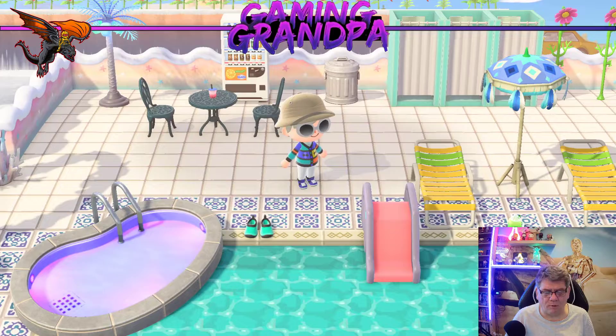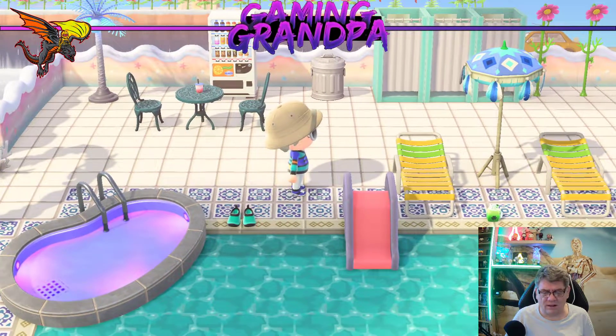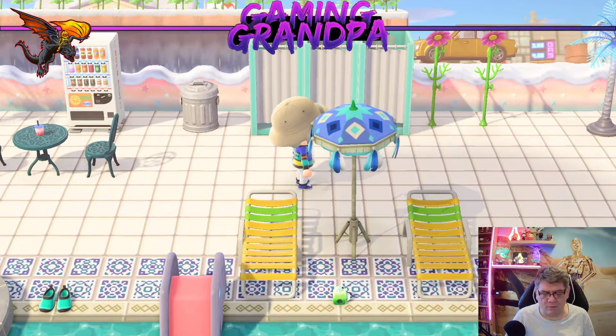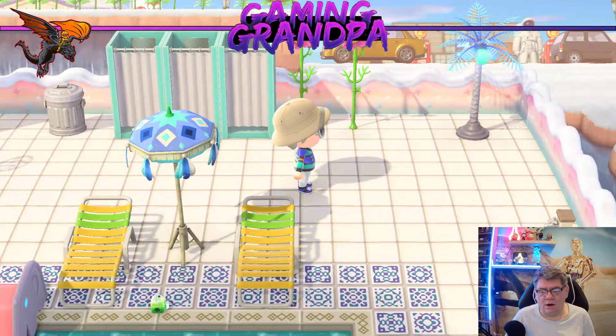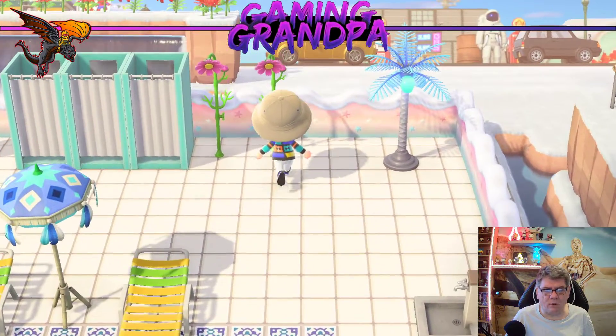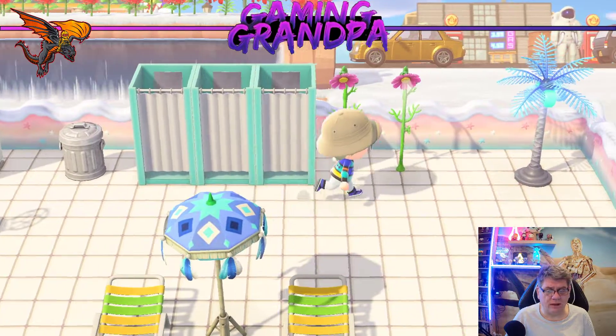So then we go into the swimming pool area. There's the swimming pool as you can see. We've got a slide going into it, and some nice chairs to sit by the pool — a drink there and a nice parasol. Then when you come out of the pool, you have to have a shower, and then you can go in the change room to get changed.